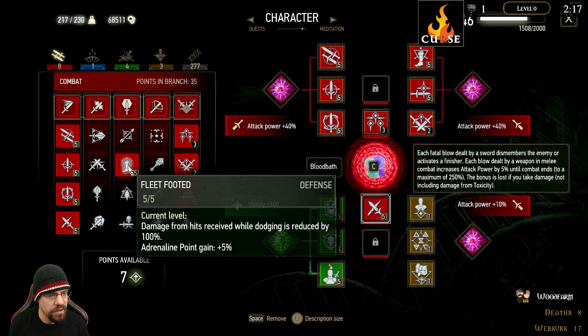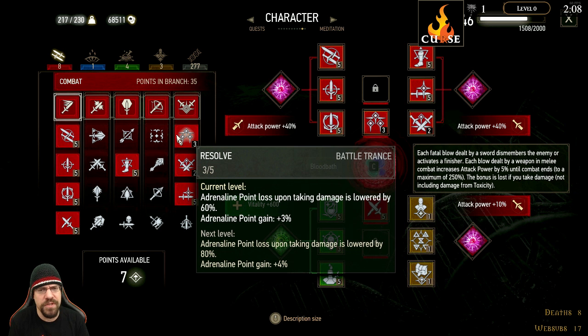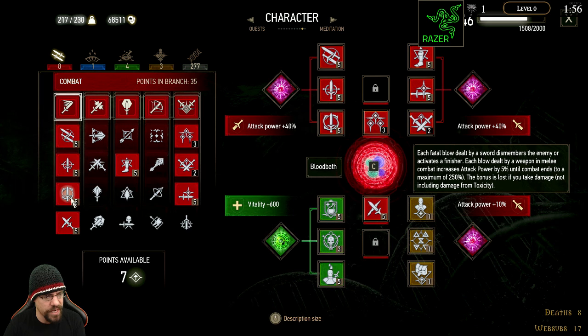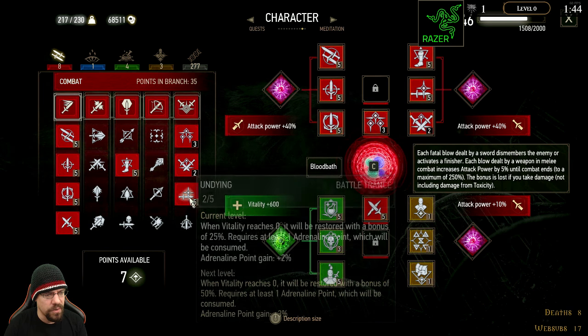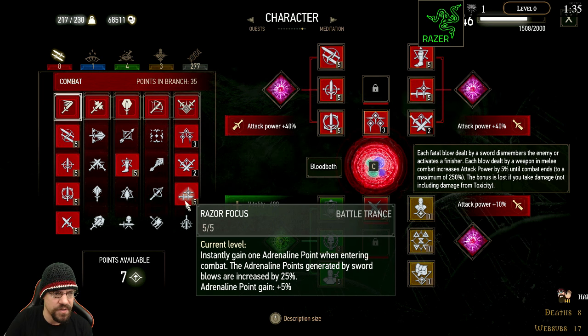Going down the line, we also have Fleet Footed — damage received from hits while dodging is reduced by 100%, which basically turns it a little bit into Dark Souls. Then we have three points into Resolve, mostly placed to unlock the next tier. We also have two points in Undying — when vitality reaches zero it's restored with a bonus of 25%, though it does require an Adrenaline Point. Then down here we have five points in Razor Focus, which instantly grants one Adrenaline Point when entering combat, and that synergizes with a general ability you'll see in a moment.